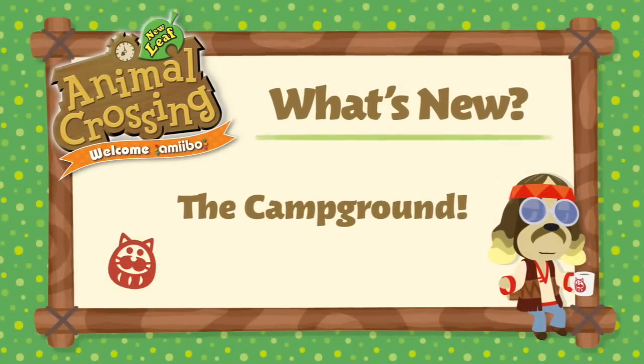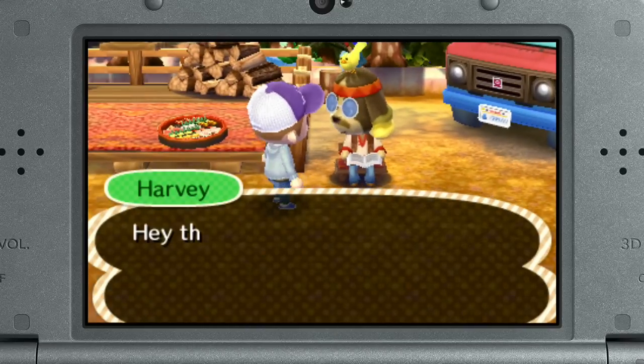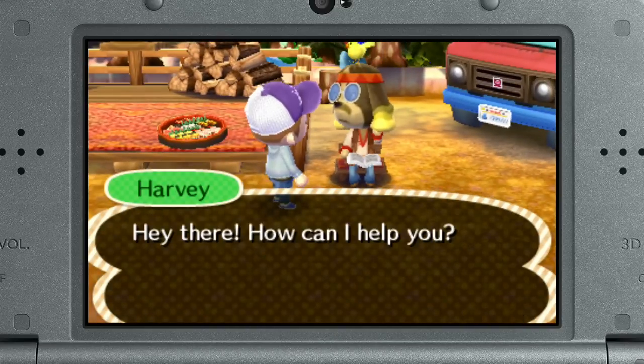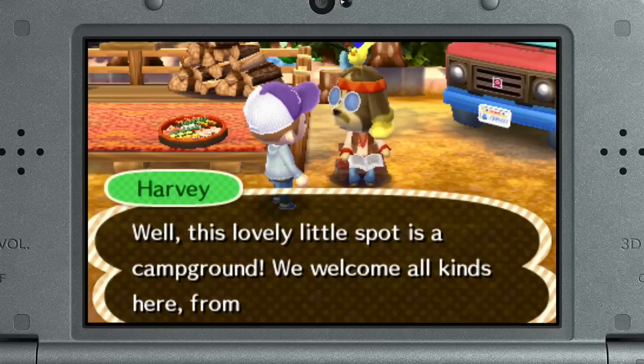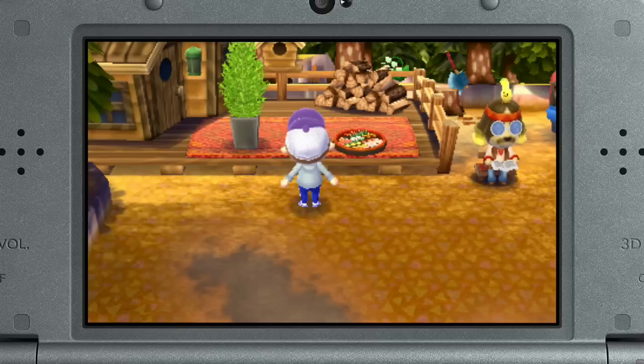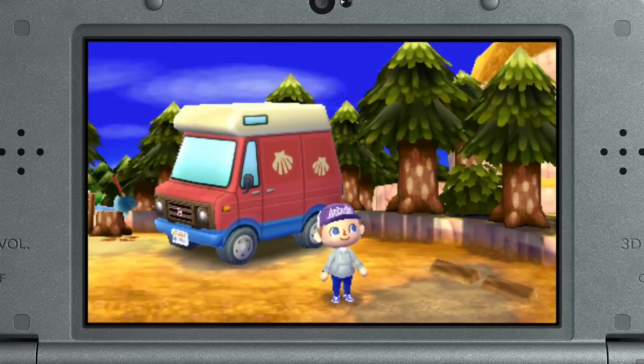A new outdoor facility just rolled into town — the campground. In this groovy tumbleweed is Harvey, the campground's caretaker. He sells some souvenirs you can't obtain anywhere else. Animal villagers you wouldn't normally see set up camp here, and they carry some hard-to-find items.